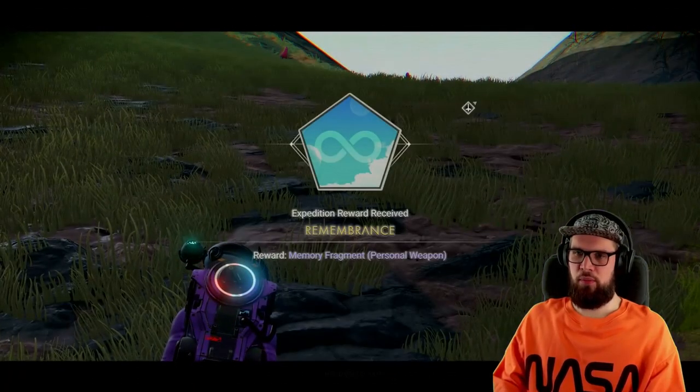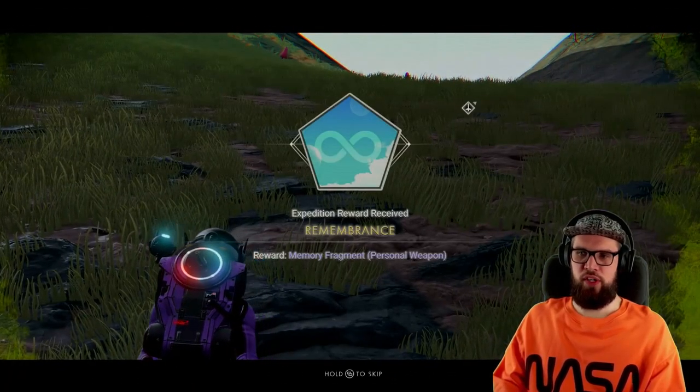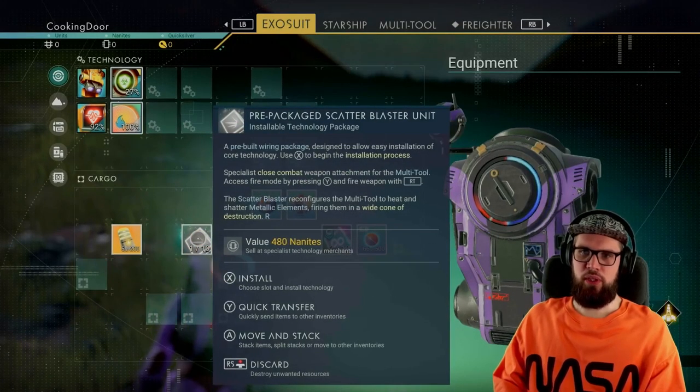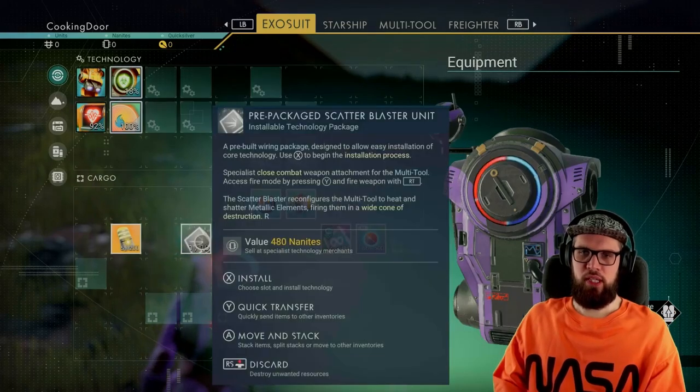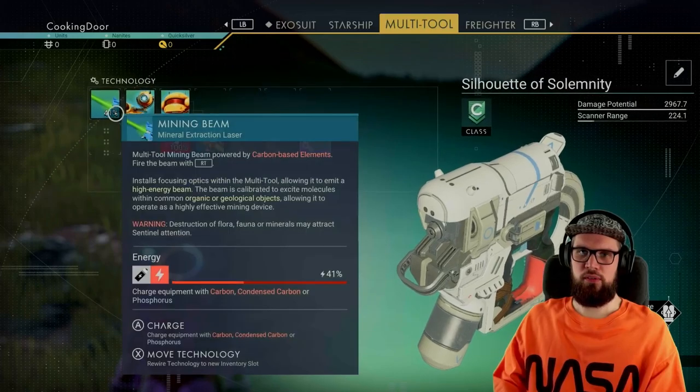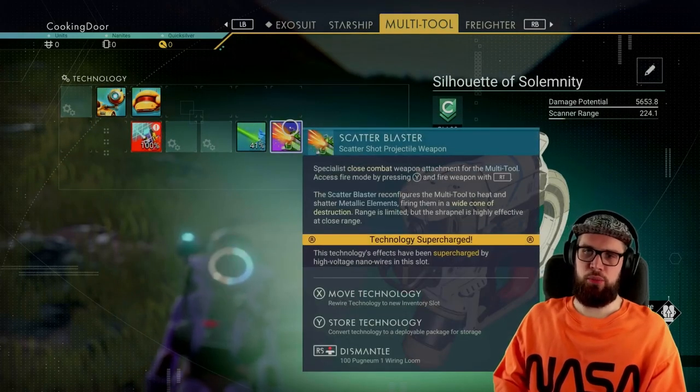The Remembrance milestone will be completed, and claiming it in the expedition tab will reward you with another memory fragment. Hover above that and absorb the memory — this will give you an update for your multi-tool. Hover above it, select install, and install it onto your multi-tool. If you want, you can put it in your supercharger slot.